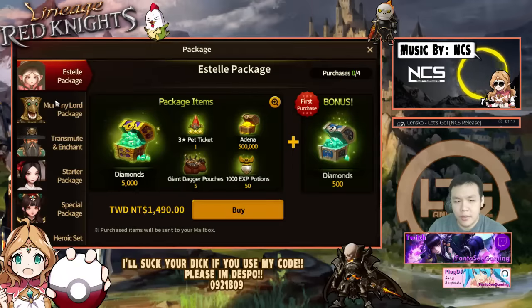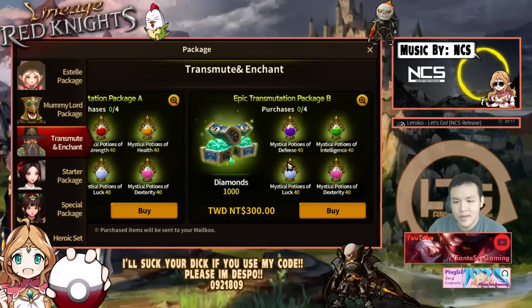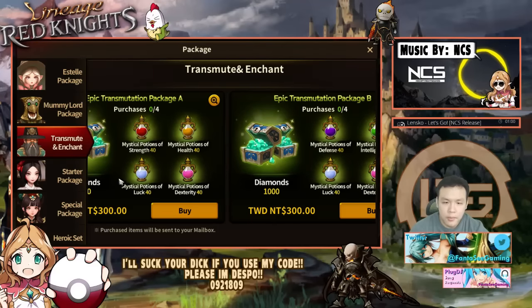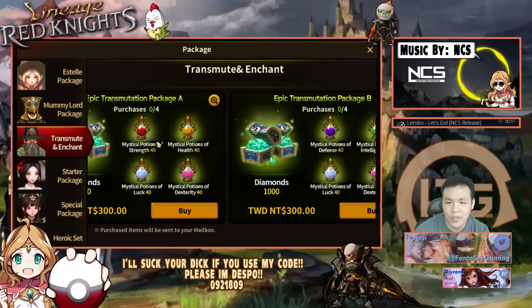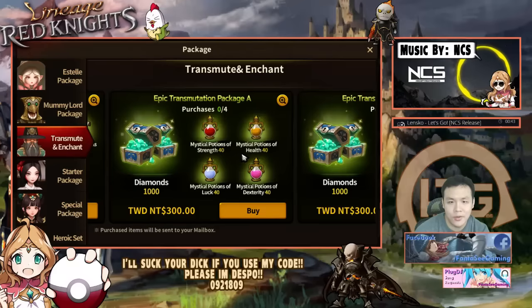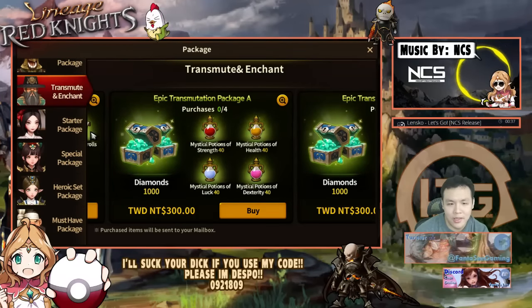The last changes are to the packages, and this is a little bit worrisome. This might make it so pay-to-win players get really far ahead — it's going to be very hard to stay in top 100, especially if a lot of people buy these. They'll be able to get their monsters to gold, and with the next update there's going to be gold plus one, meaning a significant stat difference between your monsters and the people who buy this pack for a month or two.